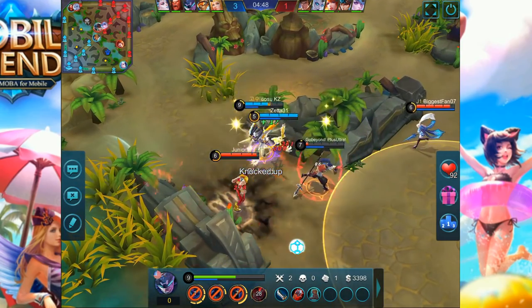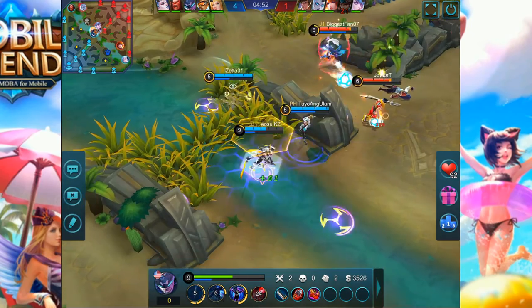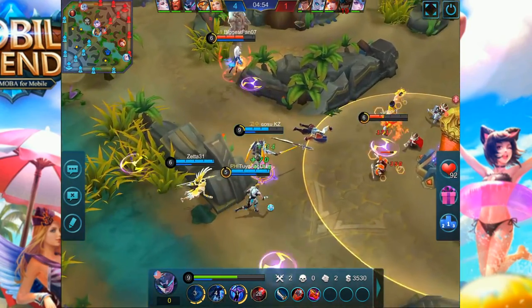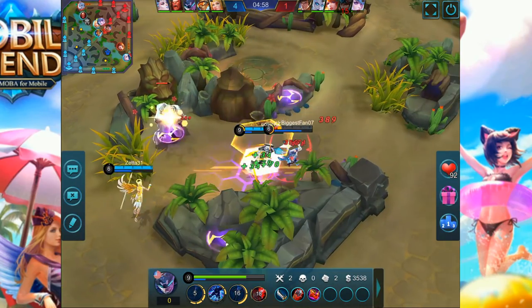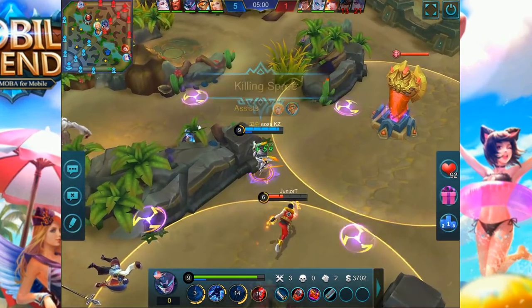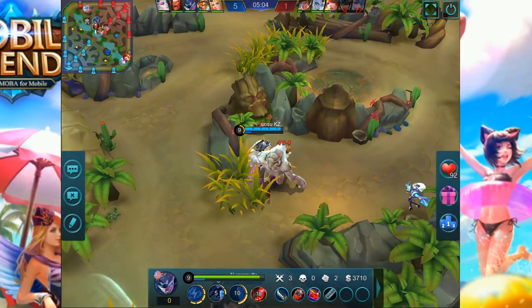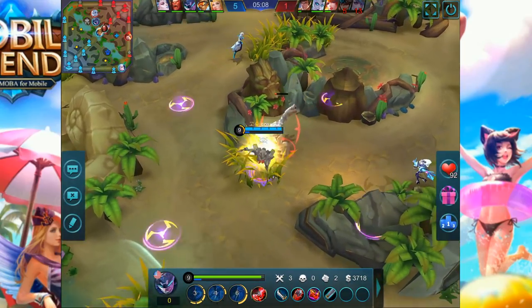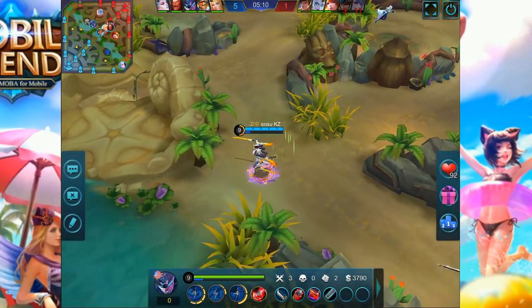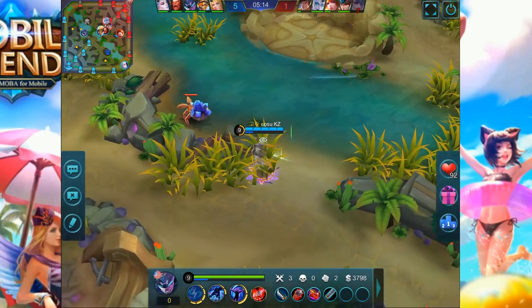Here KZ ulted the enemy Zilong, and what he did was stand on top of Zilong so that when he called the blade back, it would do the most amount of damage. Then he ulted Maya — you see the amount of damage he's able to burst. Maya had about half HP, Saber came in with one ult, made sure he was sitting on top of Maya before using his first ability, called the blade, instantly burst Maya, and used one more auto attack to get the kill.